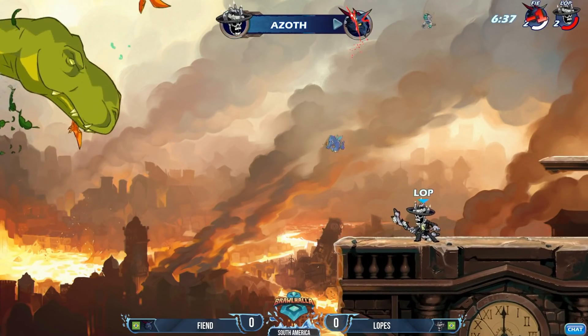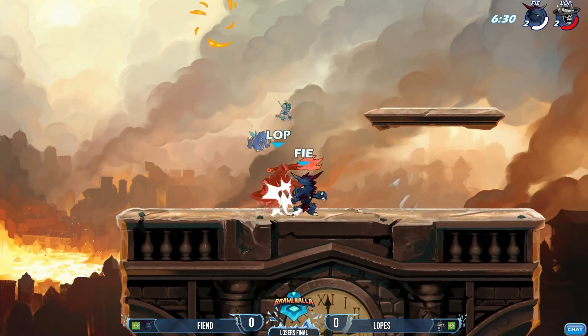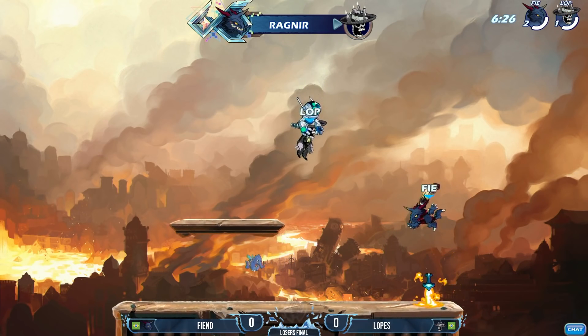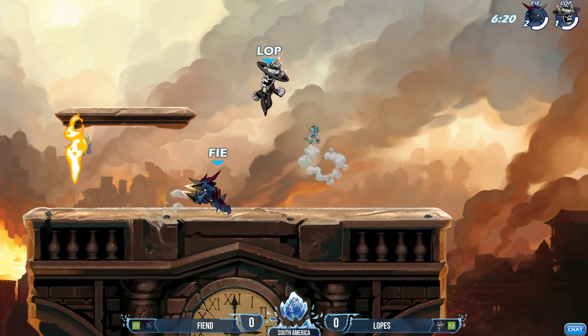But Fiend is up a full stock. That SIG is going to take him out. Lopez is going to have his choice and he's going to stick with the axe. D-light gravity cancel, neutral heavy from Fiend. He's going to take that stock the way he ended one of the previous games. And now he's up a full stock on Lopez.